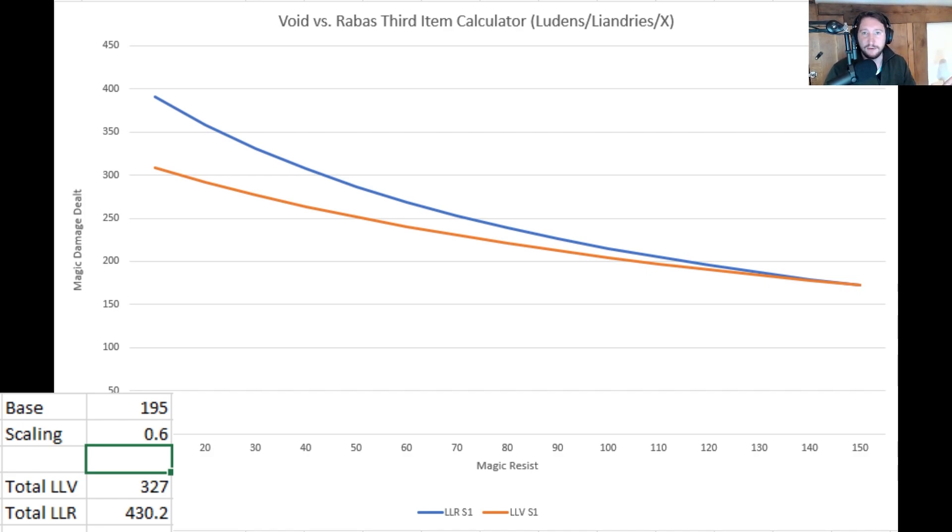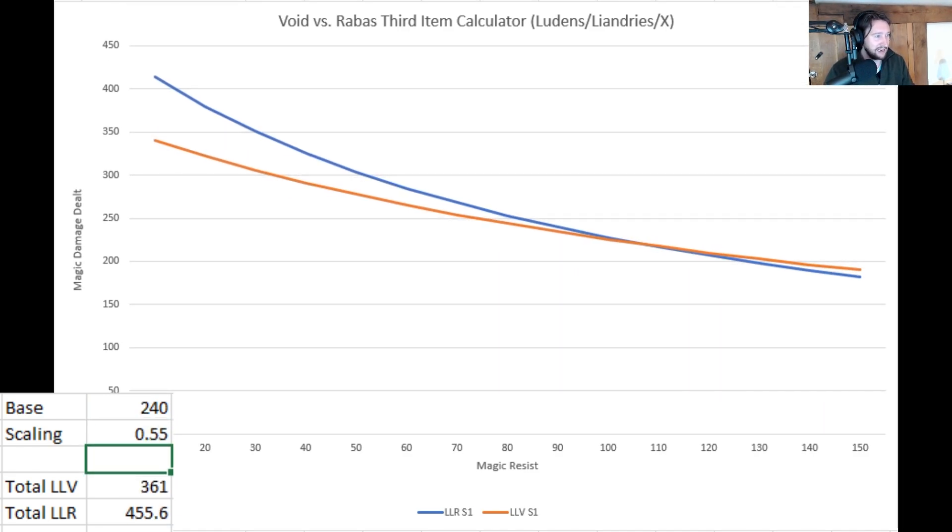Most people are going to get more damage out of Rabadon's. The question is does getting Void Staff for 700 gold cheaper allow you to do something more impactful in the next minute to two minutes that you would have spent getting Rabadon's? On average, you're seeing about a 30 damage difference between Void Staff and Rabadon's on most abilities at 50 magic resist — whatever combination you put in, like 200 base or 240 with 0.55 scaling — around the average magic resist most people have without any magic resist items at level 10 to 15, which is between 35 and 50.